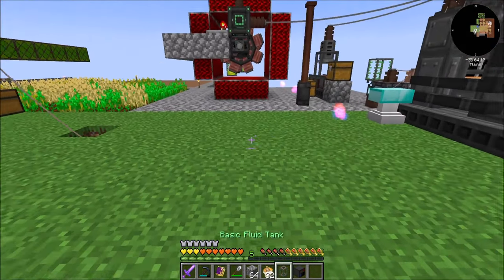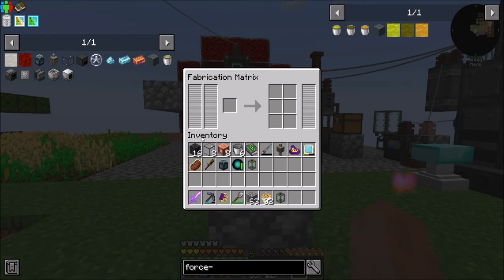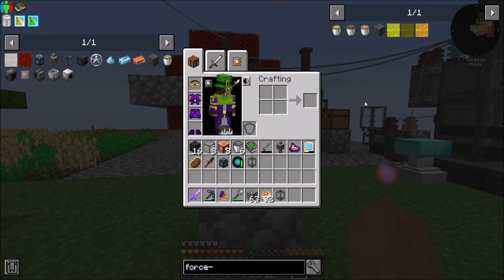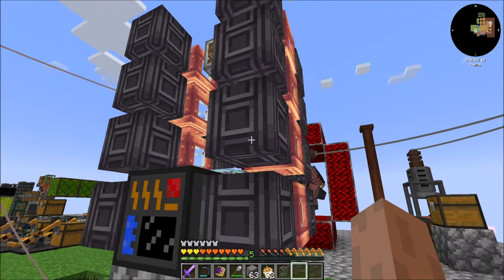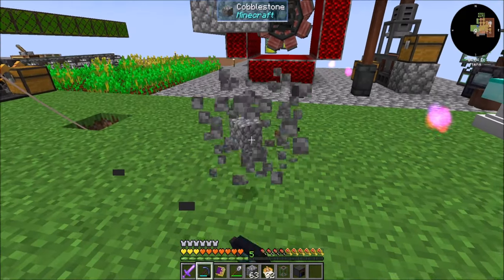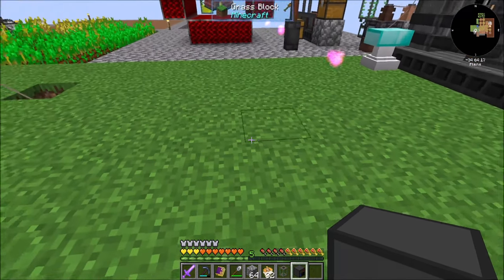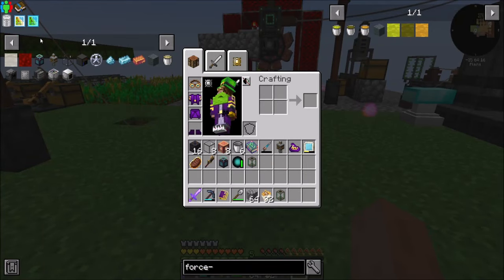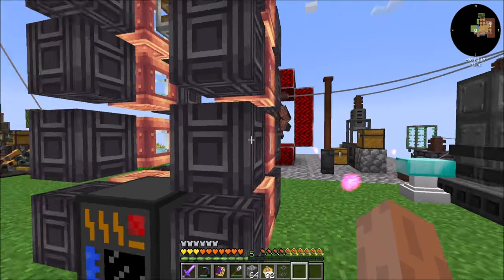I might wind up replacing it with my new fancy fabrication matrix. I have no idea what this multi-block looks like, but let's see. If I look up Isenium Dust and click it — oh, hello — now I can see the structure. I was trying to understand how to get that view going, but that makes sense. Now we can see what that structure looks like.